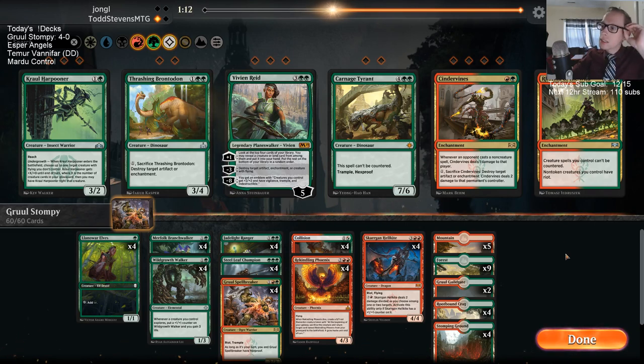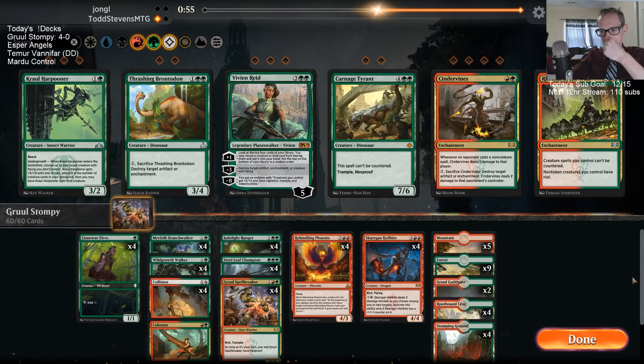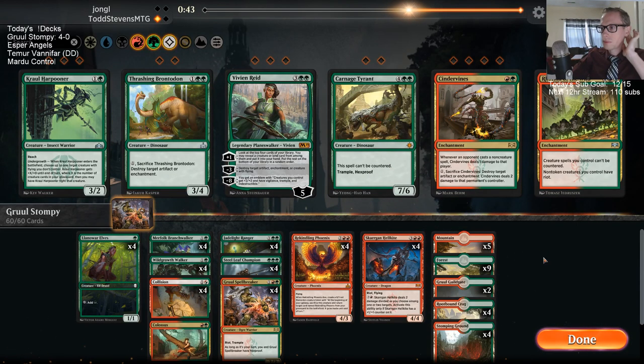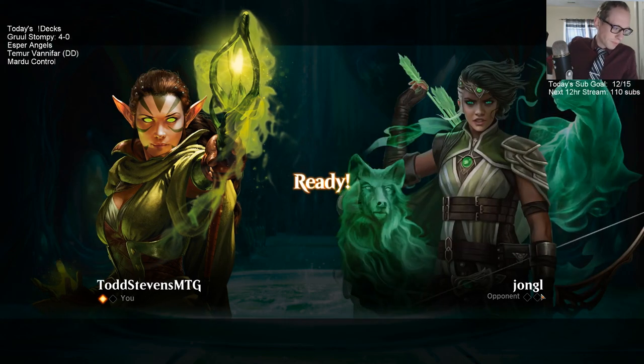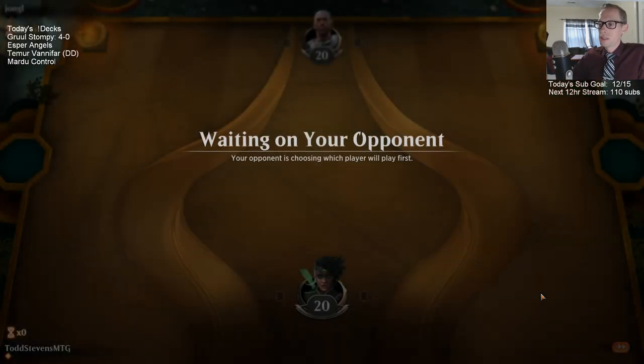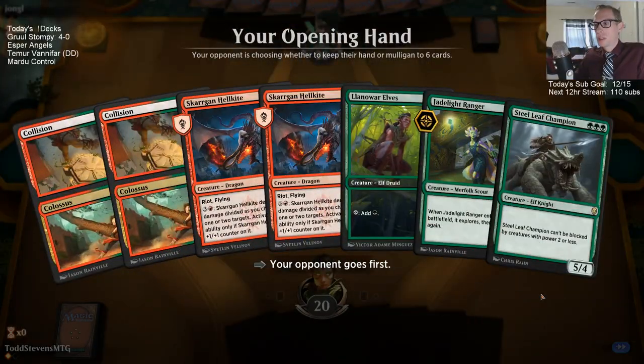So what are we playing against — Esper Midrange? I don't really have removal per se for the 1/3 creatures. I can maybe play a couple of Carnage Tyrants. Wild Growth Walkers probably just aren't very good in this matchup, though it does distract my opponent. Let's just keep it the same. Lyra Dawnbringer is a problematic card but I've got the Collisions. Cinder Vines isn't going to really help — they don't have artifacts and enchantments — but Lyra Dawnbringer is certainly a card I'm worried about. Maybe I should be playing the Harpooners. I probably should be playing Vivian and Harpooner.